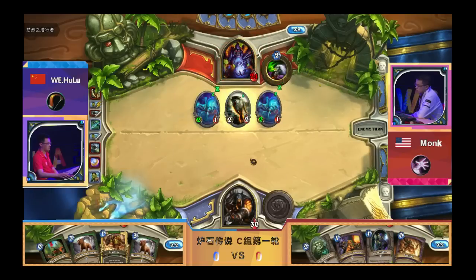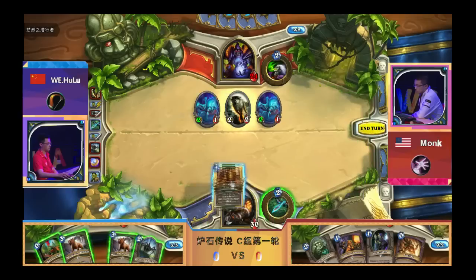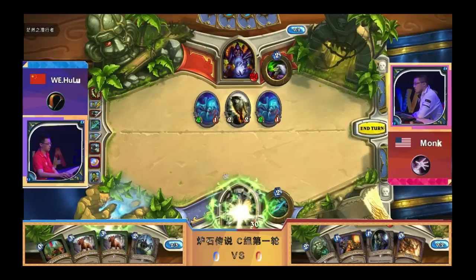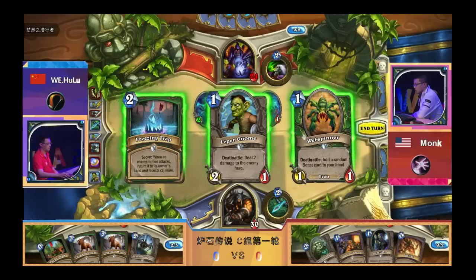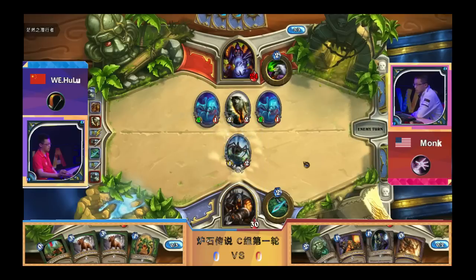Monk goes with the play you suggested — buffing up the spiders after killing the Leper, which is the correct play. We see the Haunted Creeper from Hunter now. He's presumably also playing Undertakers but he didn't draw them. You just play Undertaker in every Hunter deck, of course you do. Undertaker is this snowball card that can single-handedly win games.